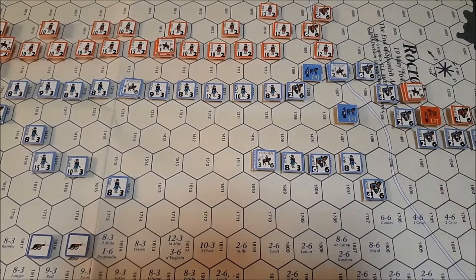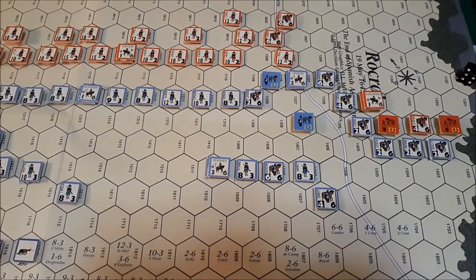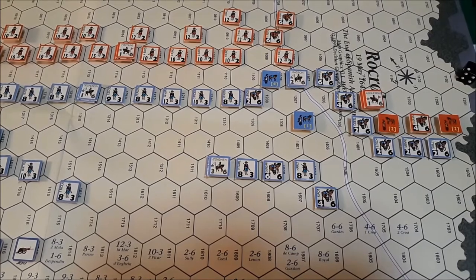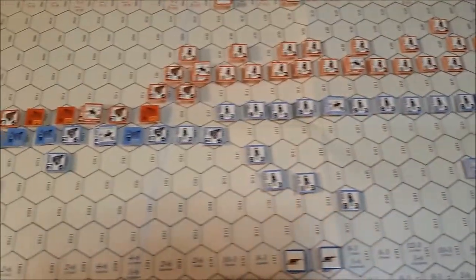Turn 4, French post-combat phase. On the right flank of the French formation, we had one Spanish unit eliminated — it was disrupted, so it shattered pretty easily. Other than that, we've created a small breakthrough there. But taking advantage of a breakthrough in this game is difficult, because you can be surrounded and more combat power can be applied against you, increasing the chances that you'll be disrupted or eliminated.